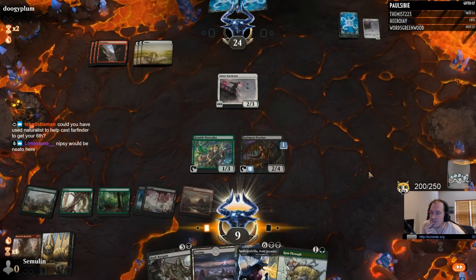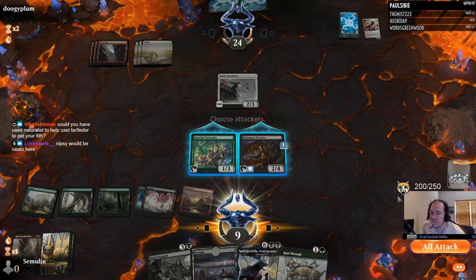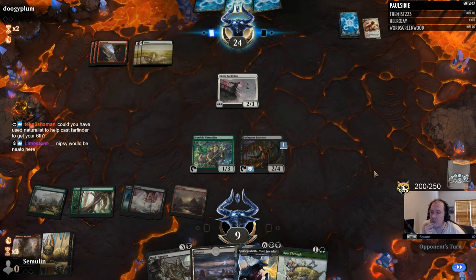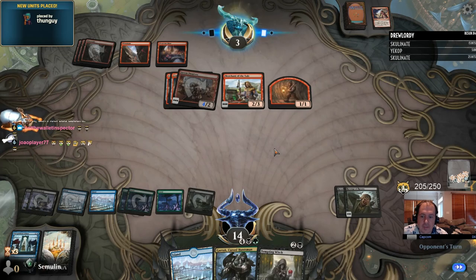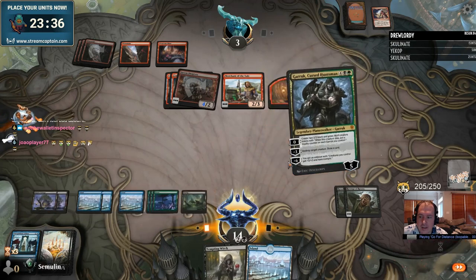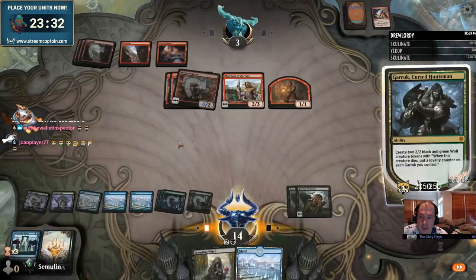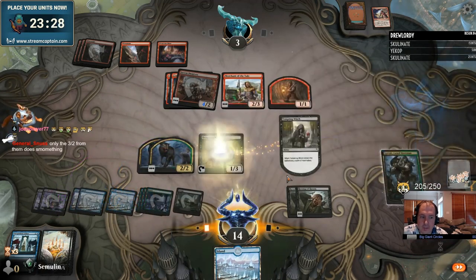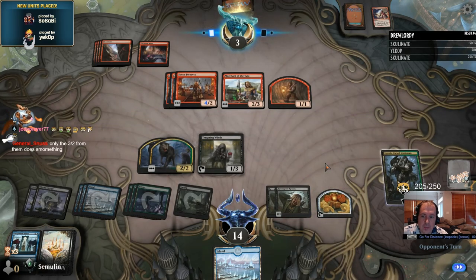This is a very important rule to remember when splashing. If a spell requires two colors of mana that aren't your main colors, you can't splash it. It isn't hard to fit enough black mana in your blue-white decklist to cast Flatten, but you're going to have a very difficult time fitting enough black sources to cast Murder and still have enough blue and white to play your deck. When you're looking for splashable cards of any kind, make sure they only have one color of mana in the casting cost that isn't one of your main colors.